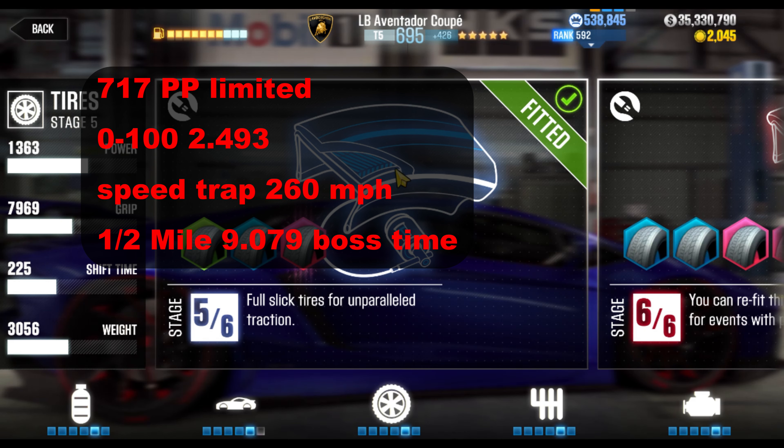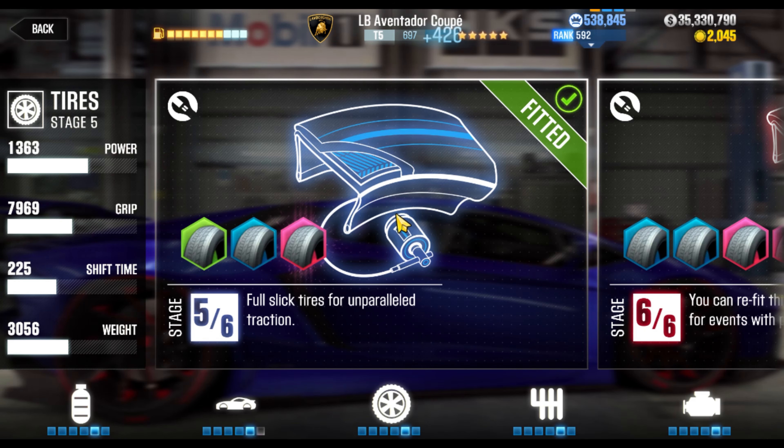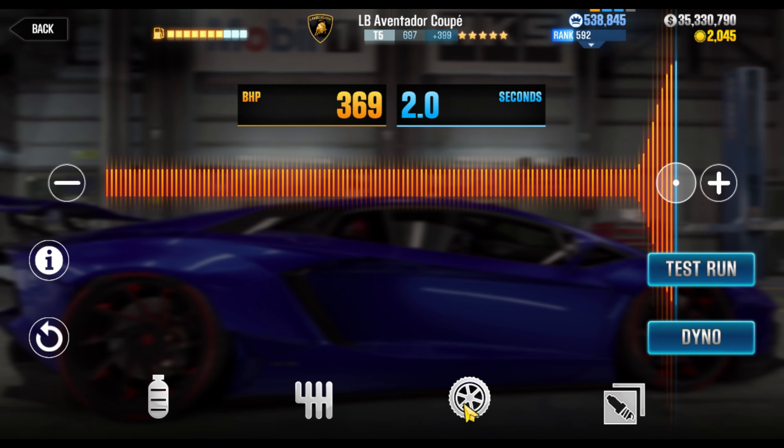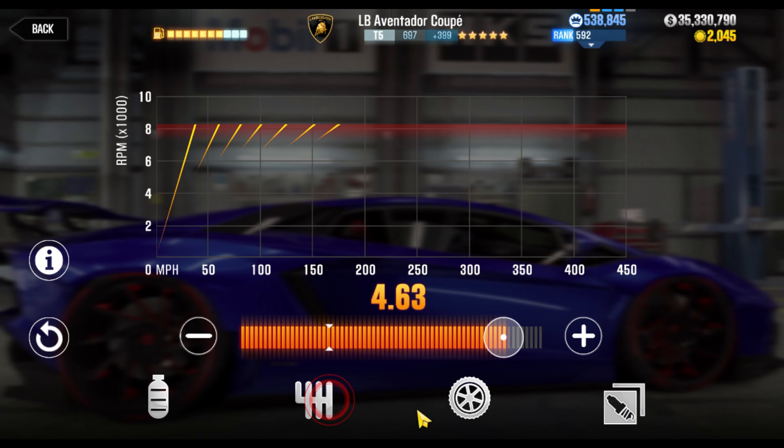Once you put the next Stage 5 in, you're now up to 697. The next cutoff is 699, but you only need to hit a 2.342 0-to-100. There are no 0-to-60 challenges in Tempest 3 Tier 5. 2.342 is our challenge here.